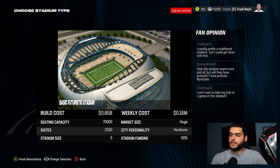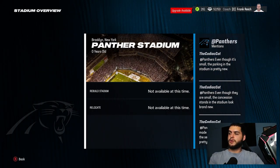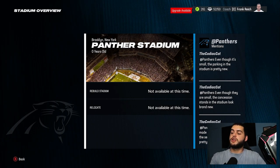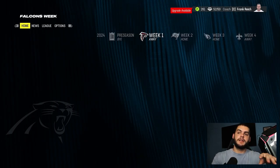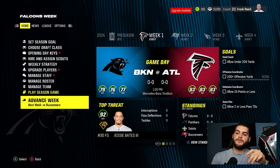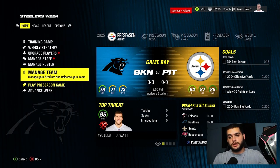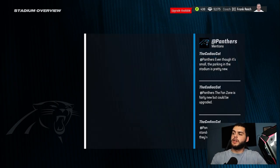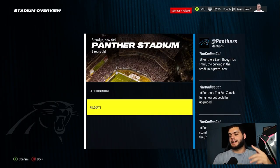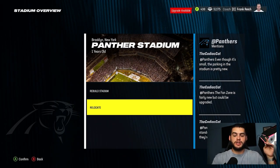In GM mode the cost will matter, so I'm going with the futuristic stadium. Click A and you can see the Brooklyn New York Panthers stadium — it's all done. You can no longer relocate or rebuild at this time, so there's a limit. I simmed an entire season to see what happens. After simming a full season, a simple one-advance didn't unlock it, but once you load into the new season and go to Manage Team, you can officially rebuild and relocate again.